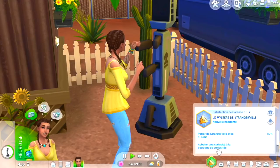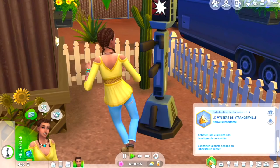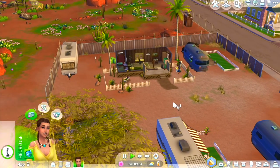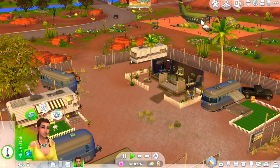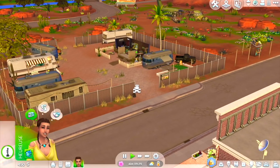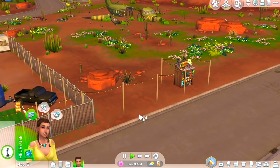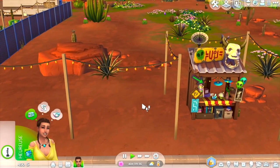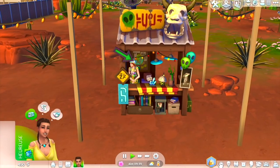Au niveau des environs, on est dans l'endroit où il y a toutes les petites caravanes. On a ici un avion écrasé — il y a quelqu'un qui habite dedans d'après la map. Je vous ai montré le petit stand dans le machinima. J'aimerais bien qu'on aille voir ce qu'ils vendent, parce que je l'ai juste filmé mais je n'ai pas du tout regardé.